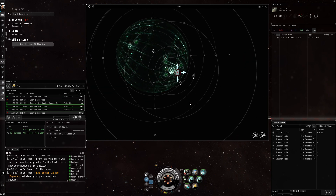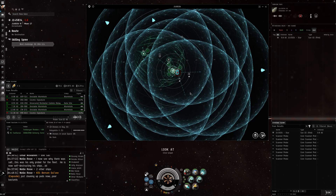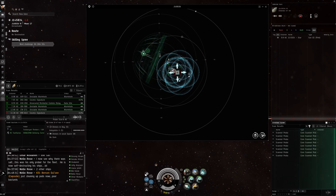Just remember: V key to scan with your probes. ALT plus your mouse wheel equals size of your scanners. You can change your range with your mouse wheel hovering over the AU display, and change your degrees for your dscan with your mouse wheel over the angle bar.